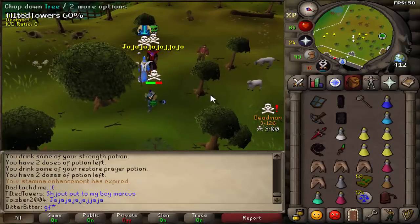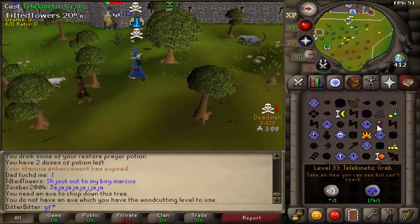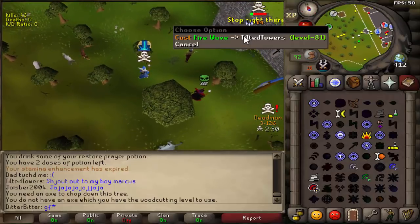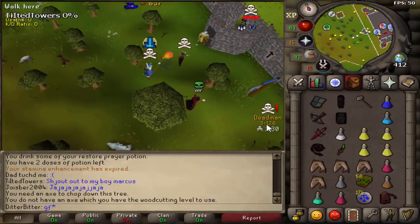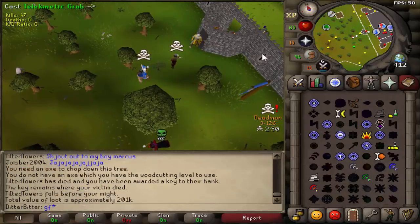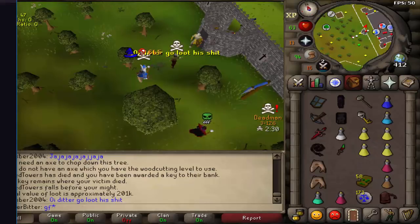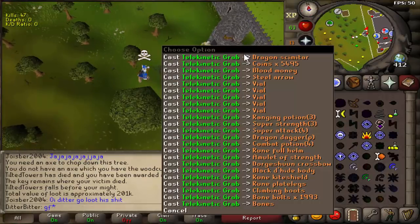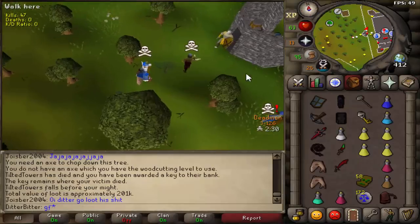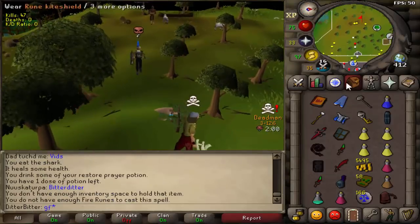This guy's smited so I'm just going to keep fire waving him. He actually suicided - that's messed up. Let me telegrab all that loot so I should be fine. There's coins on the ground and I think we got all of it. Not bad - we got his key and all his stuff as well.